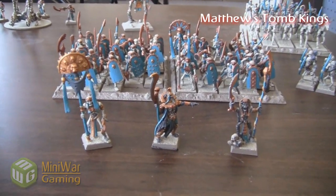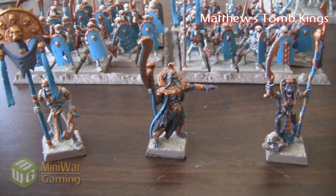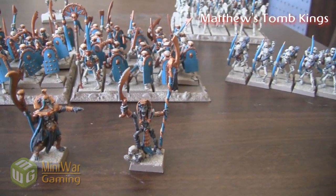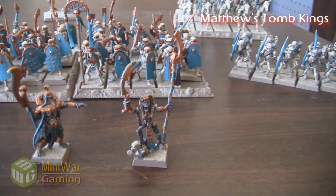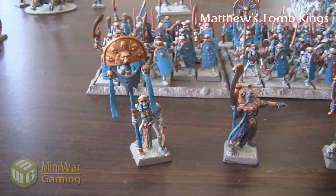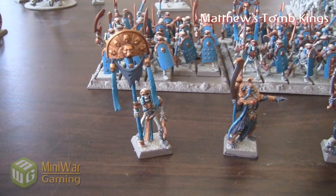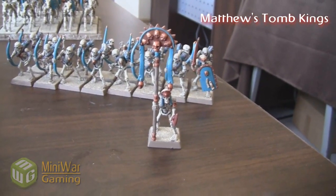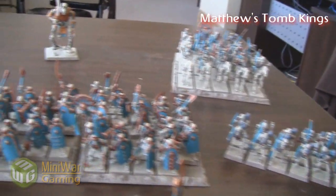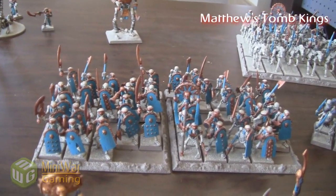Right here we have a Tomb King who's going to be joining the squad of warriors, upgraded with a weapon that gives plus two strength and heroic killing blow. That is a Lich High Priest level 4. And this is going to be a Tomb Herald — he's going to be our Battle Standard Bearer. I've never actually used a Battle Standard Bearer, so that's the first time. And this guy's going to proxy in for a regular Lich Priest; normally he's on horseback but I don't have the model.